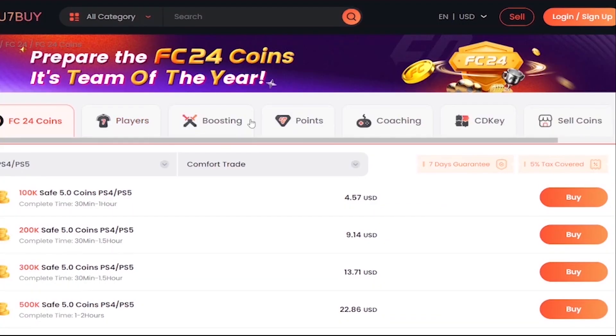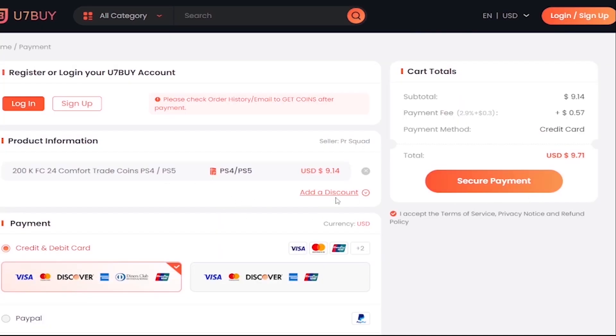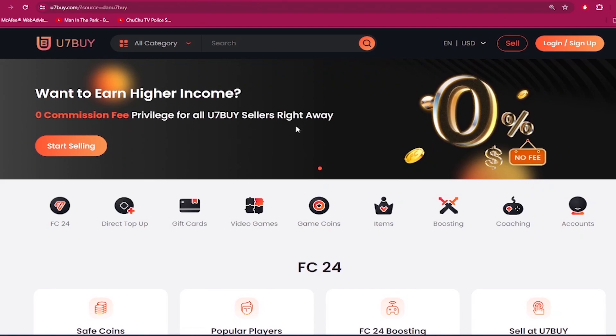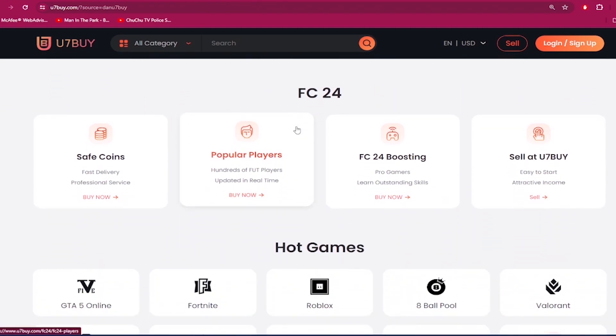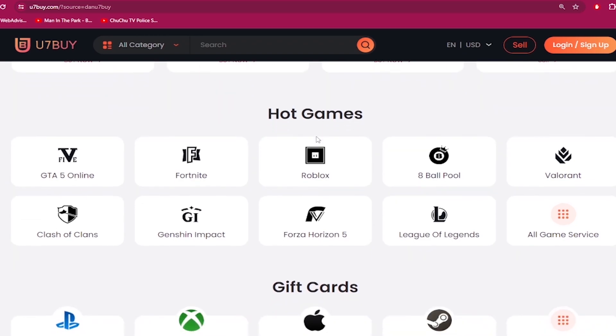If you need to make your ultimate team stronger, go to u7buy.com and buy yourself some cheap and reliable FC24 coins. Use my discount code 'dan' to get 6% off your next purchase. Apart from FC coins, u7buy.com also provides game services like mobile games, gift cards, game keys, and more. Click my link in the description and enjoy the cheapest prices.